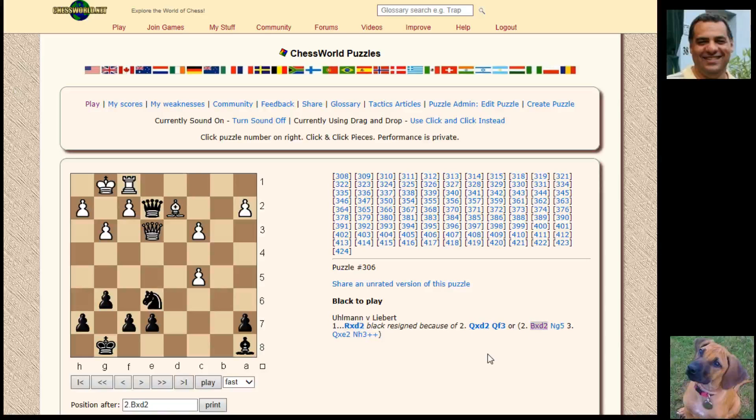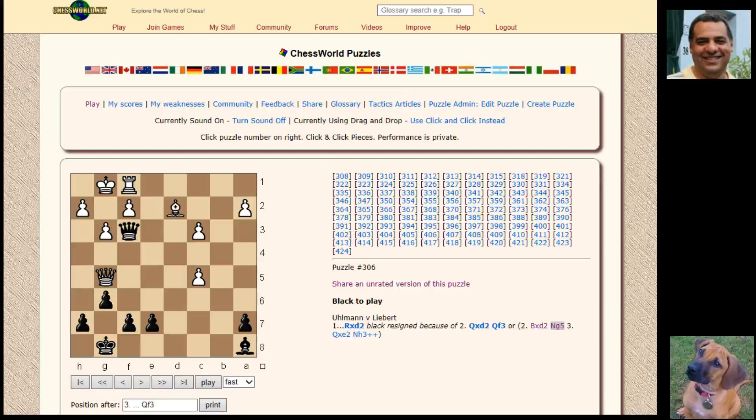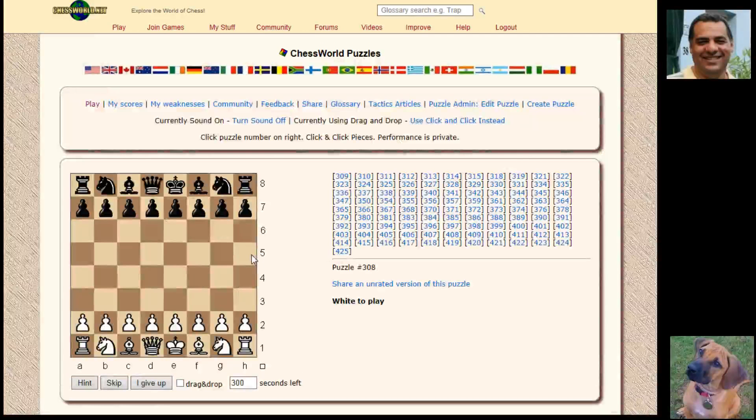Okay, Rook d2, Bishop takes d2 — I'm not entirely sure, maybe it was a blunder. There's an explanation here: Bishop takes d2, and now there's Knight g5 for Knight h3, which is mating. What if Queen takes g5 — Queen f3! That's a brilliant, really good puzzle. If you want to share this puzzle with friends, just click share and take the tiny URL to tweet it or whatever. That was really, really tricky — I had to get assistance there.